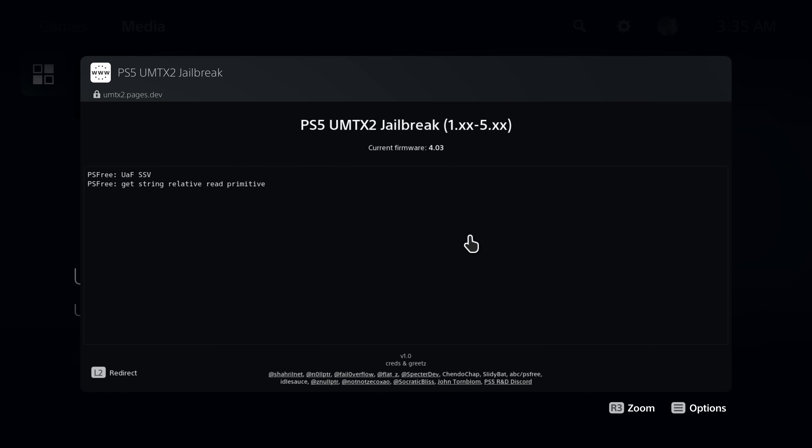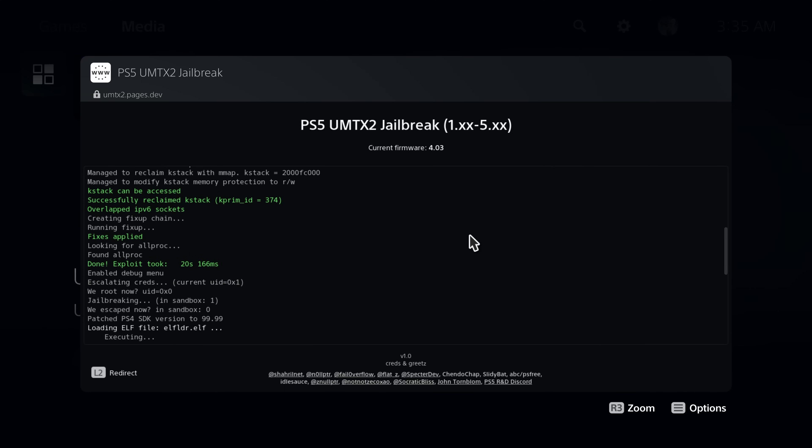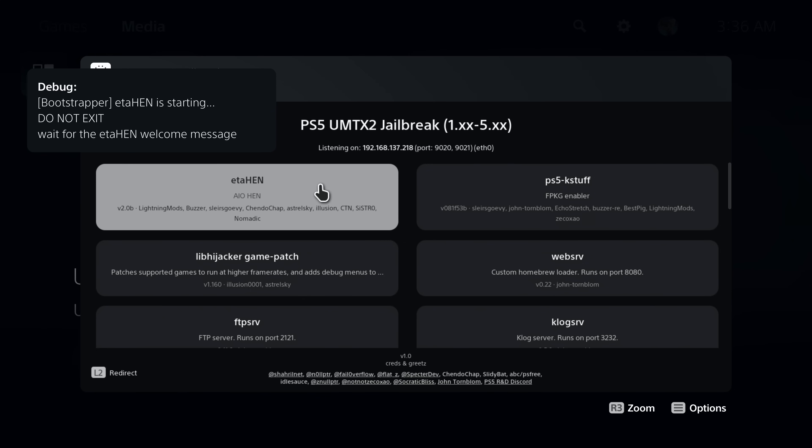At that point you can select the option to run the jailbreak and wait for that to complete, and once it completes you should get the payload options. What you want to do is select ETA Hen 2.0b and that will get ETA Hen up and running on your console with all of the new features that it provides.